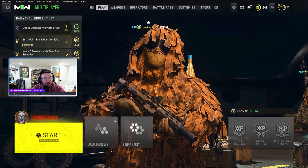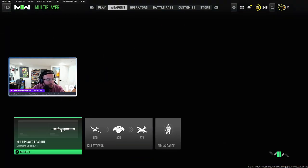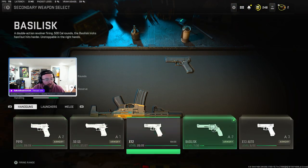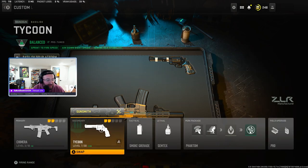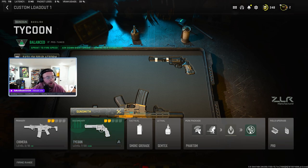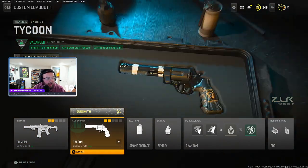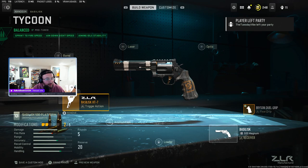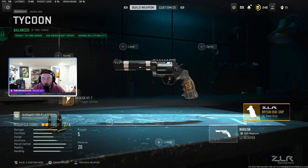We successfully exfilled and actually got 20,000 XP on top of the Tycoon unlock. Let's go look at the Tycoon — under Handguns, the Tycoon is on the Basilic, right there. Let's take a look at this in the firing range. This blueprint is built for sprint-to-fire speed, aim-down-sight speed, and aiming idle stability — pretty cool actually. I might use this a lot on Shipment since I don't have my Basilic gold yet. There are only two attachments: the Basilic trigger action and a rear grip.